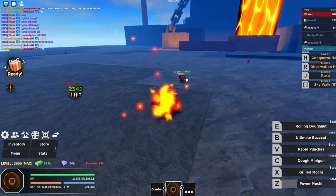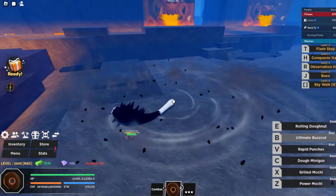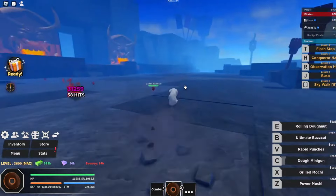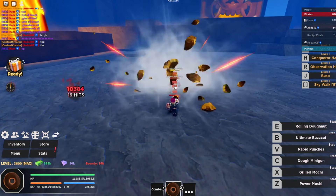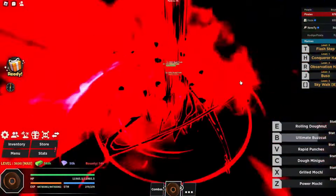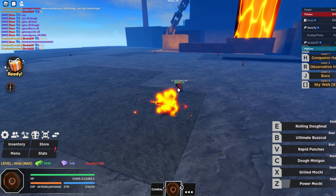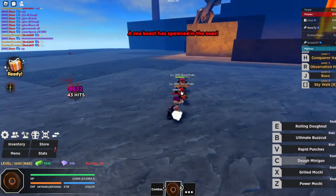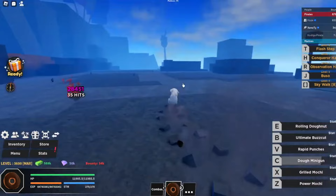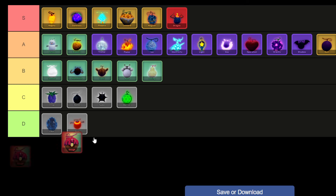In Haze Piece, there exists a mythical paramecia fruit known as the Dough Fruit. Obtaining this rare fruit presents a challenge, with only a 0.25% chance of rolling it or the option to purchase it for 5 million Robux. Alternatively, players may encounter a slim 0.5% chance of finding it in stock at the fruit dealer's store. The Dough Fruit's significance becomes apparent as it is utilized by the formidable Superboss Dough user stationed on Donut Island in the Second Sea. The allure of acquiring the Dough Fruit adds an extra layer of excitement to the gameplay. As a result, I'm placing Dough in the S tier.